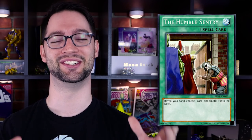Our dishonorable mention is THE HUMBLE SENTRY. Y'all thought Cold Feet was bad? Cold Feet just stops you from playing spells and traps for the rest of the turn, but doesn't make you lose the game per se. THE HUMBLE SENTRY is worse — it's somehow worse. This normal spell card says: reveal your hand, choose one card from it, shuffle that card into your deck. That is a hard -2, and you are giving information to your opponent for no reason. This card is so terrible. You could use Mystical Ref Panel instead. The card's a joke — I don't know why these even exist.